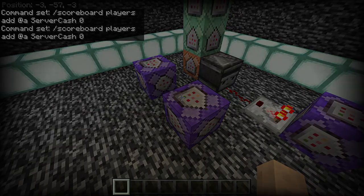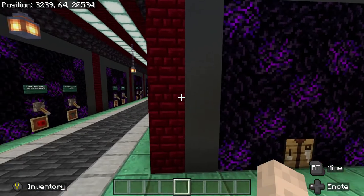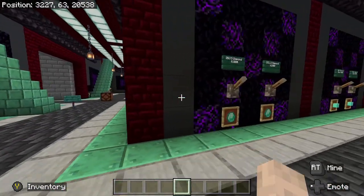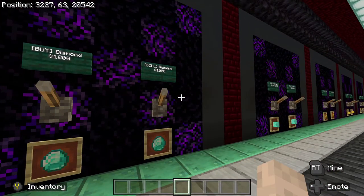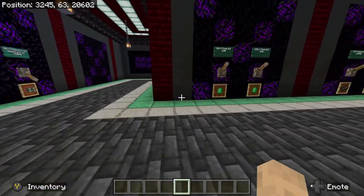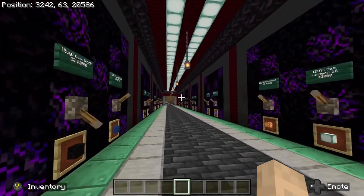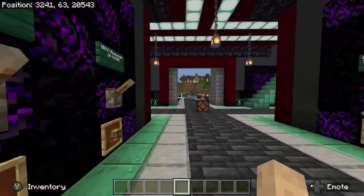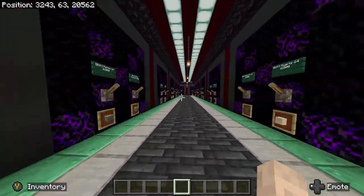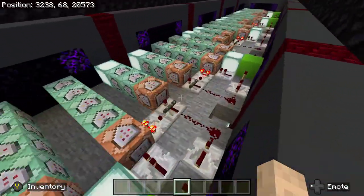Now let's talk about some uses. Here's a server shop I built on one of my realms. It has four lines of buying and selling items - diamonds, diamond blocks, gold, gold blocks, iron, iron blocks, copper, copper blocks, emeralds, and netherite. There are buy and sell options and buy-only items. You can see how you can get pretty advanced with the command blocks.